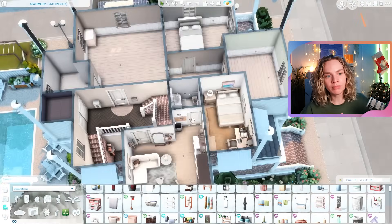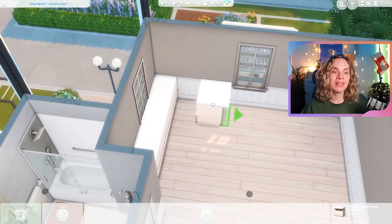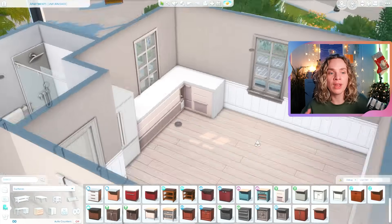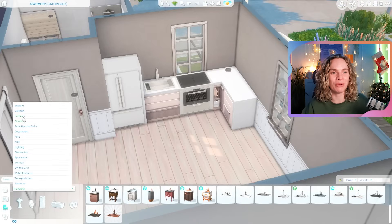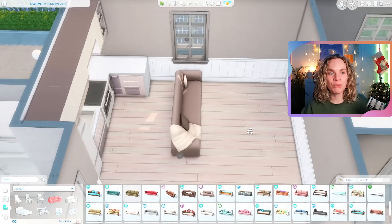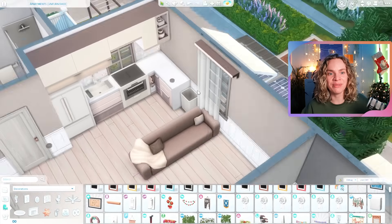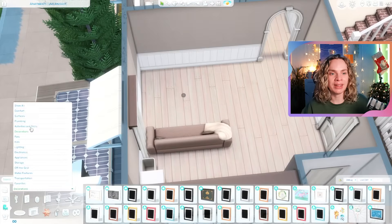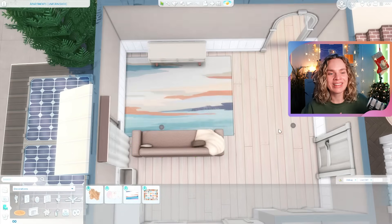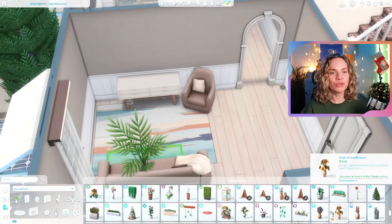Here on the second floor is the second apartment — furnished for a young couple and a toddler. I was imagining they just recently moved in, since the building itself was just recently renovated. Every person living here is the first tenant, which is really nice — imagine moving into a place where everything is new and shiny and you're the first person to use everything.